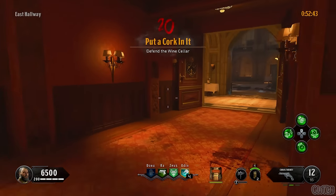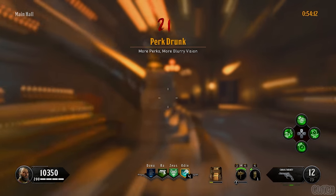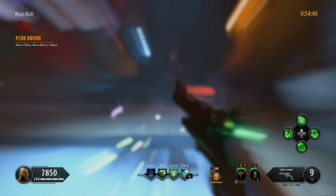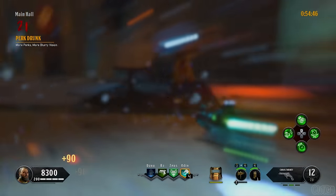For the twentieth challenge, you must survive a round in the wine cellar — just like every other defense challenge, use your specialist and Chaos Theory. For the twenty-first challenge, your vision will become more and more blurry depending on how many perks you have. At this point in your game you'll probably have all of your perks, but even then it's still not that hard to see. I spent this round in the main hall using my Wraithfire, specialist, and Chaos Theory.